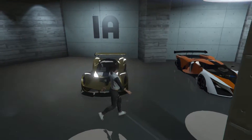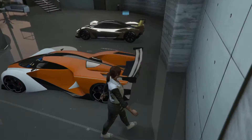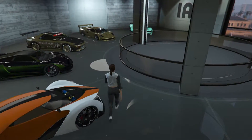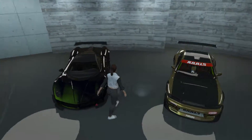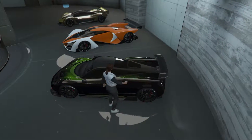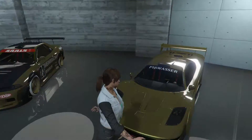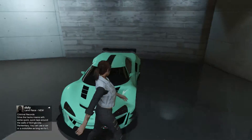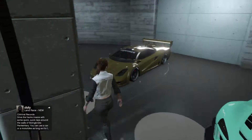So the Vagner — this came out in Gunrunning. The X80 Proto, I bought this car because it was on sale this week; it's still on sale until early Tuesday. The Osiris, I really love this car. The LG Retro, the Tyrus came out in Gunrunning Stunts. The Kali GTB — I don't remember which DLC that came out in.